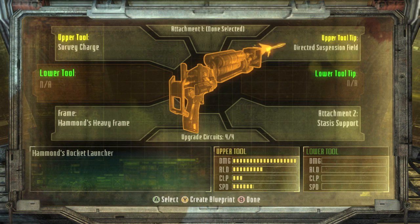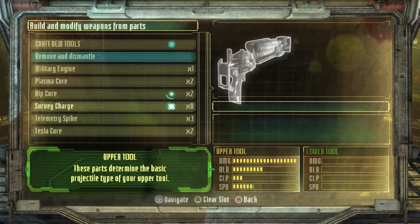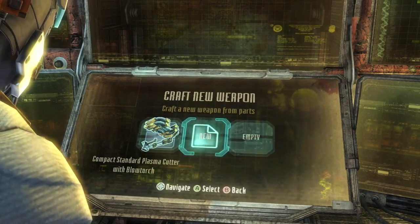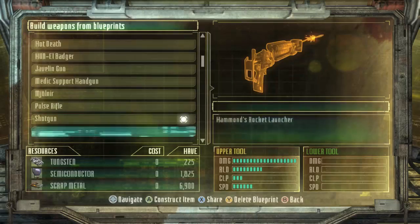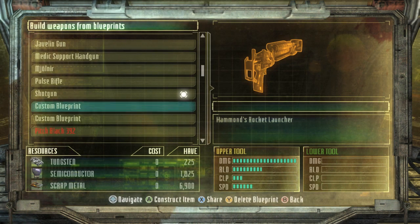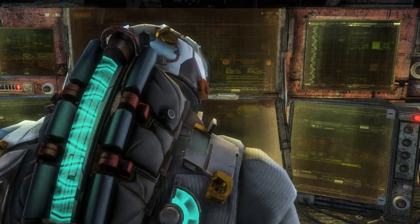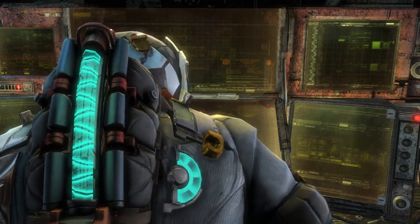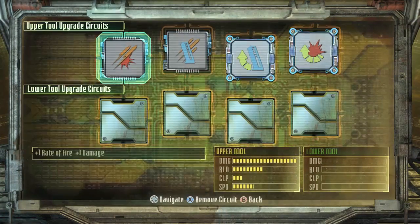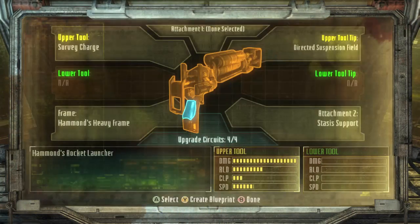I made this one from the ground up — it's Hammond's Rocket Launcher. I'm going to create a blueprint. That means I can totally disassemble this, including all the upgrade circuits. Speaking of experimentation, you might be nervous about disassembling a weapon you really like in case you can't make it right again. So I go up here, remove and dismantle it, then find that custom blueprint and just construct it. I don't lose anything from disassembling and putting it back together. If you have a gun you like, save a blueprint before you dismantle it.